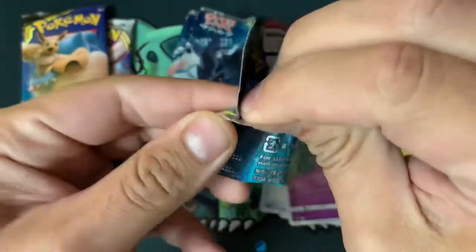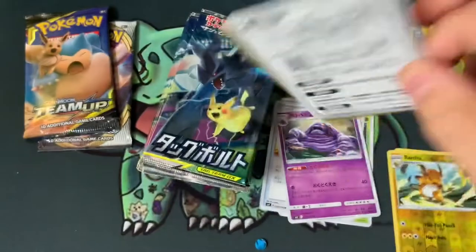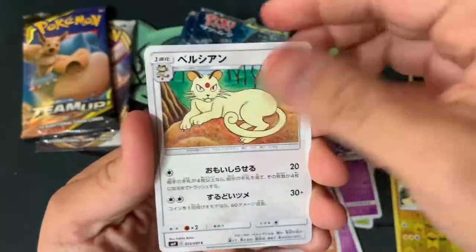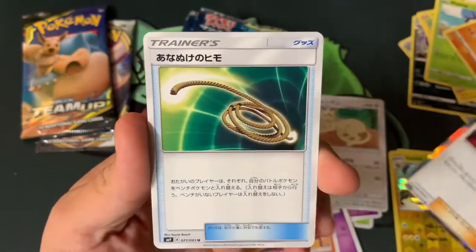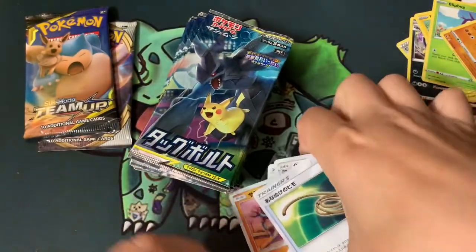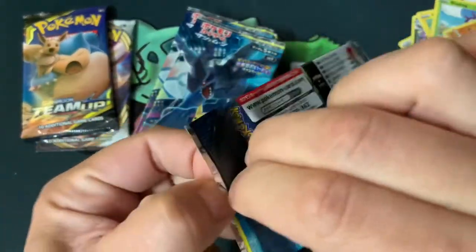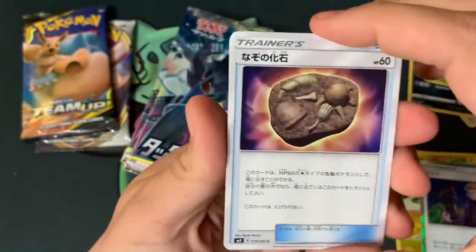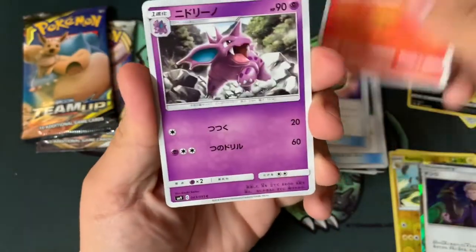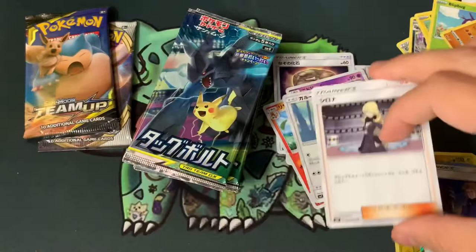Alright let's go faster, it's already five minutes — speed run! We got Tentacool, Hitmonlee version, and I don't know who that is but he looks like Naruto's dad, and a magic rope. Next pack: a Fossil, Charmeleon, Nidoran, and Cynthia.